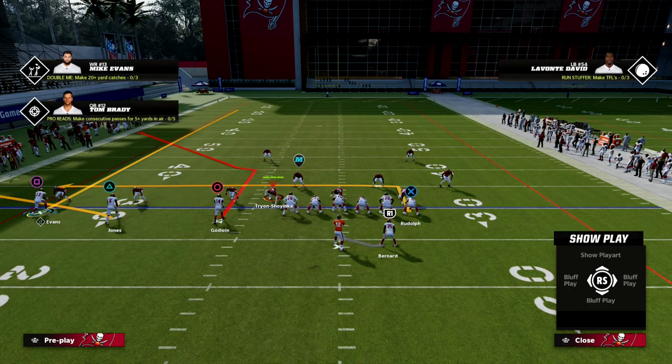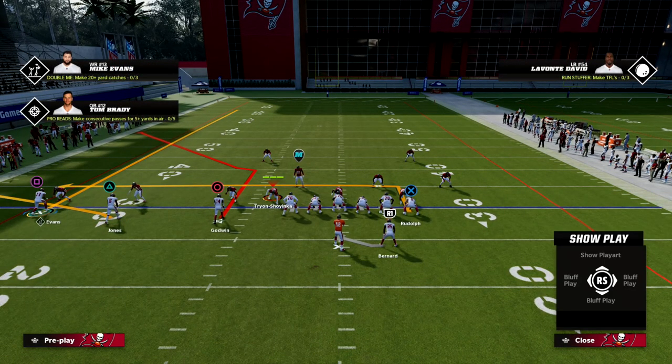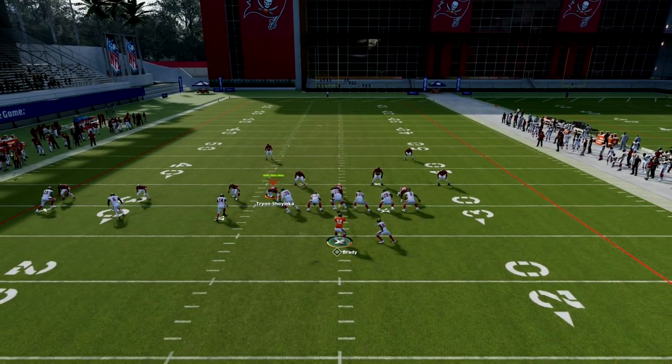The reason this play is so effective is because they're going to have to make a decision: are they going to go guard the corner route, or are they going to guard our backside check down? Because of this flat and streak over here, it makes it very difficult to play any kind of zone or match coverage on this.